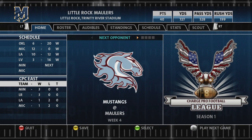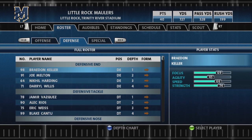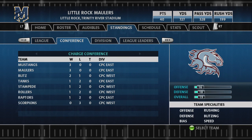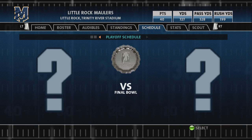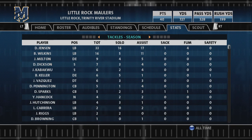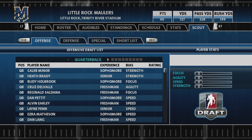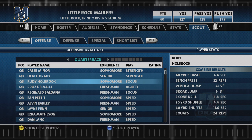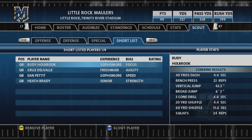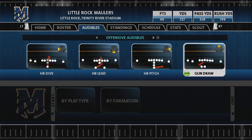Now to the most important screen: the Hub. Here you have all the crucial information at your fingertips. You can check your roster, view depth charts, get a breakdown of league, conference, and division standings, view the season schedule, and analyze detailed team stats. Players in Backbreaker are rated 0 to 100 in terms of focus, agility, speed, and strength. The Hub also lets you scout players that showed promise in the Combine and shortlist them for selection in the postseason draft. Finally, you can use the Hub to assign audibles to D-pad shortcuts, ready to use on game day.